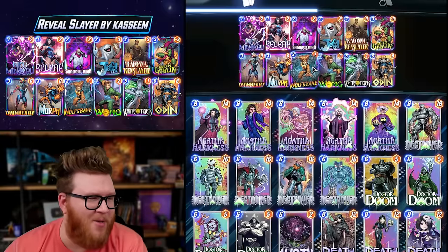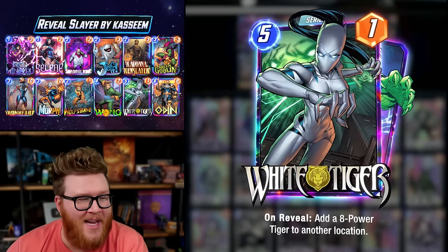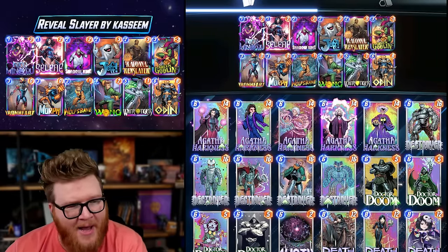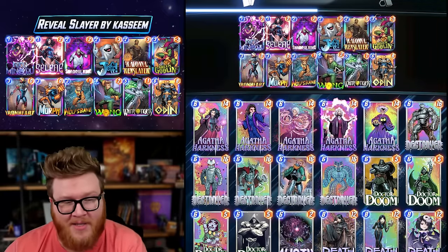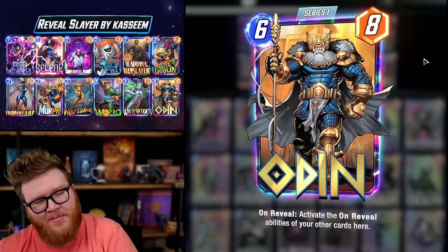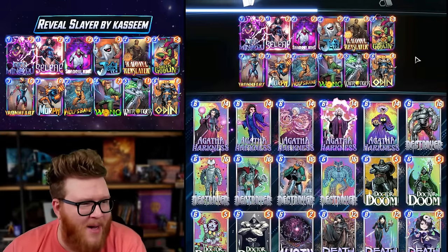The good old days of Wong, Wolfsbane, and White Tiger — the classic on-reveal package — might be back. I saw this deck pop up on Reddit and its creator climbed 8,000 ranks, up into the top 5,000 spots on the infinite ladder playing this list. So many of us look back fondly on this combo as one of the first big, powerful things we could do in Marvel Snap, and plenty of people made it all the way up to rank 50 with exactly this trio of cards.